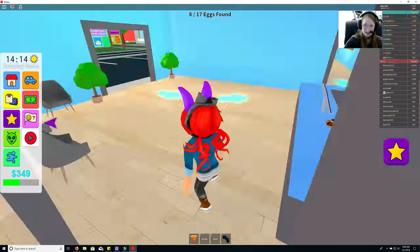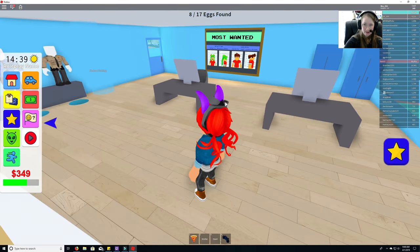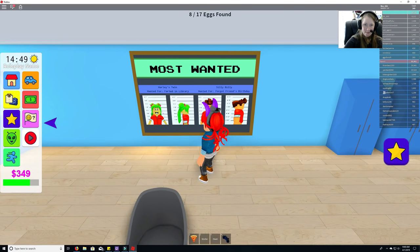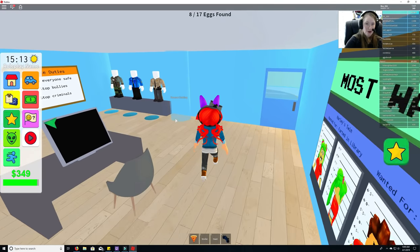Egg number eight in what looks like the interrogation room in the back. Let's check the rest of the police station. There's a most wanted board — 'Harley Twin, wanted for farting in the library' and 'Silly Billy forgot his friend's birthday!' Hilarious.